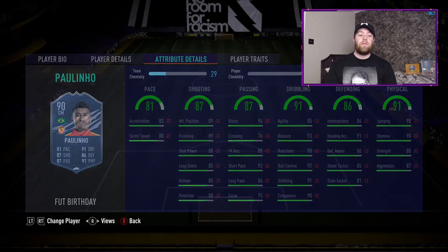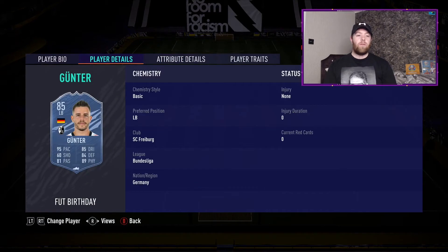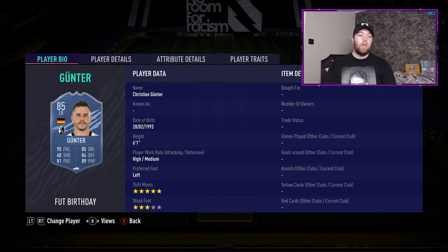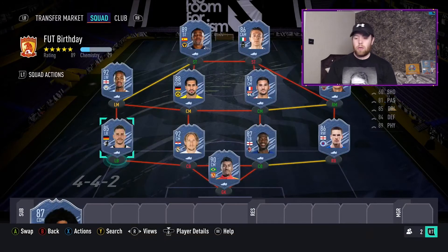At left back we have Gunter from Freiburg - 5-star skill moves, 95 pace, 81 passing, 85 dribbling, 84 defending, 89 physical at six foot one. Team 2 is much much better overall and I'm gutted I didn't save my packs from yesterday. 99 sprint speed on this card - it's a very very nice defender. Currently around 115k, may drop below 100k.